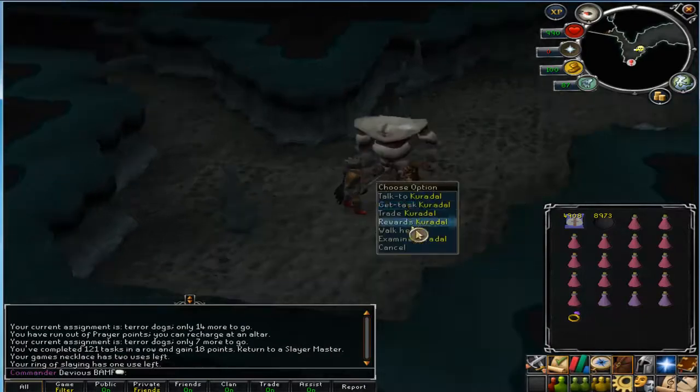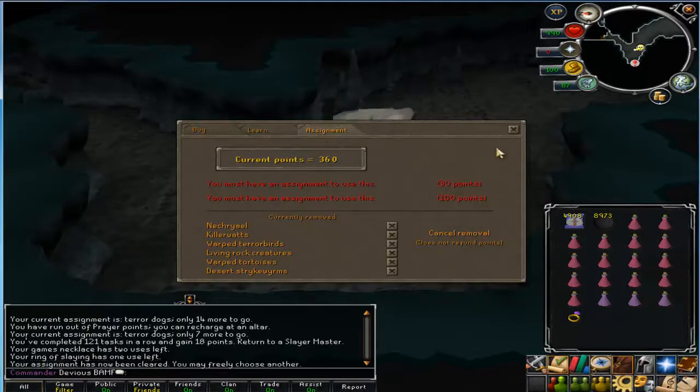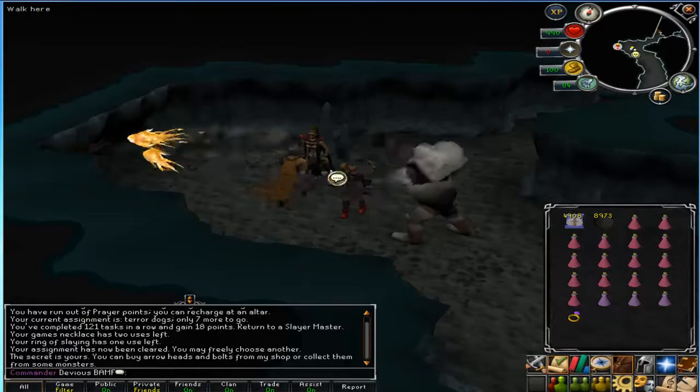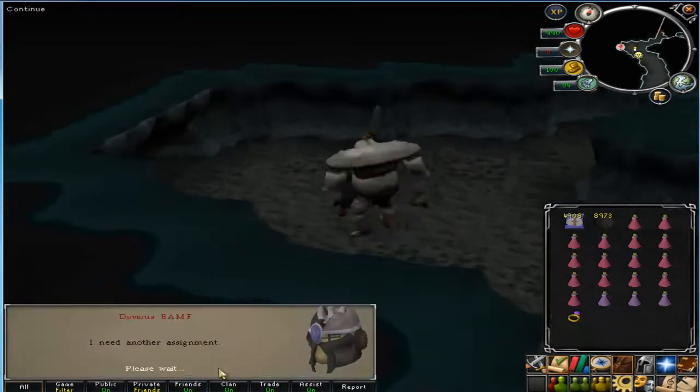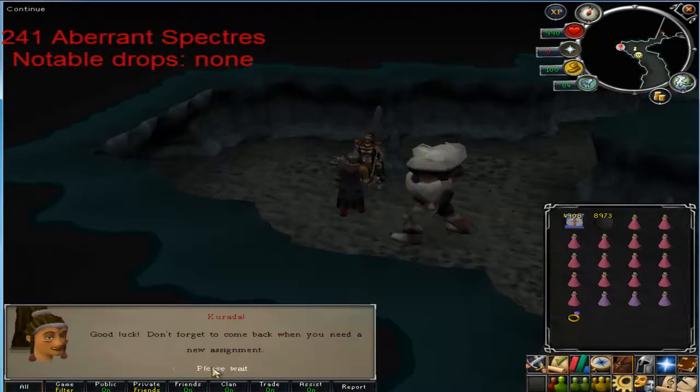Forget you Titan. I'm not going to do the water fiends task, but I did just buy the fletching broad arrows and bolts. And orange aberrant spectres - you get some more miscellania mushrooms.